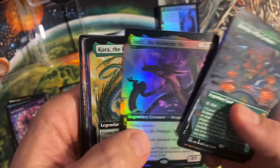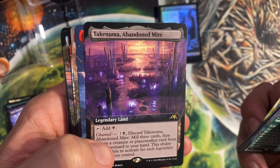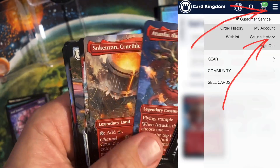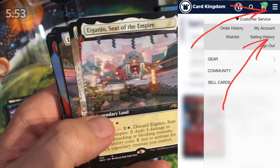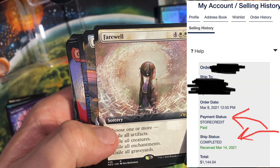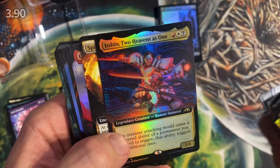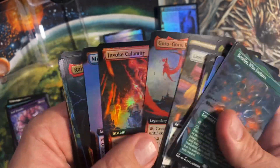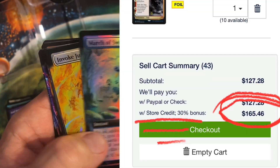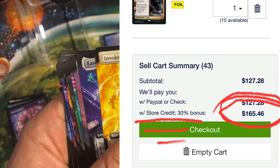Yeah, you can track it that way. After they get it, you'll see that they received it — go into your account at the top and go to buy list orders. It'll say received and processing, so you can track it that way. I'm only gonna list the cards that are a couple dollars or more, but I am gonna buy list everything that's 25 cents or more, and I will show you the total at the end.